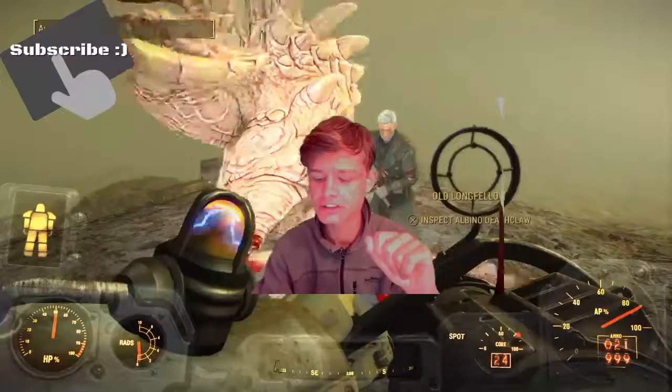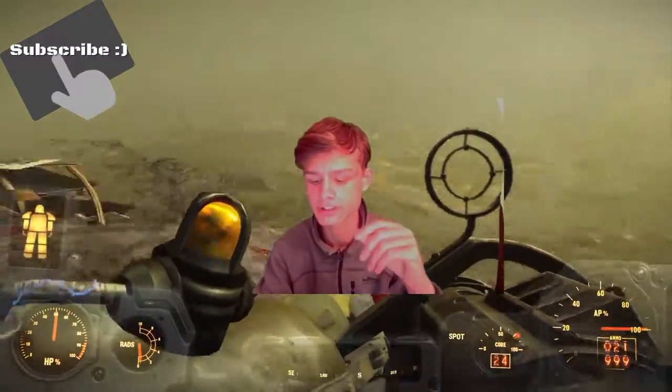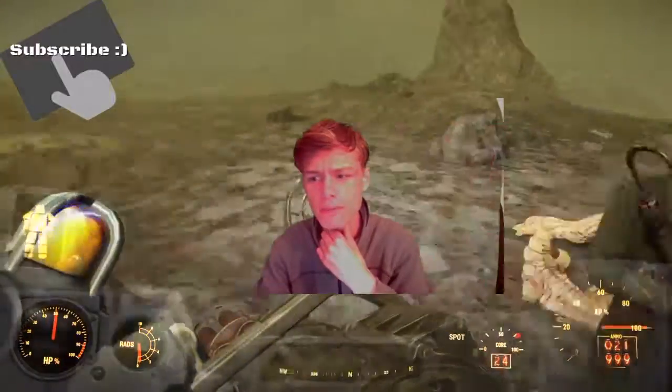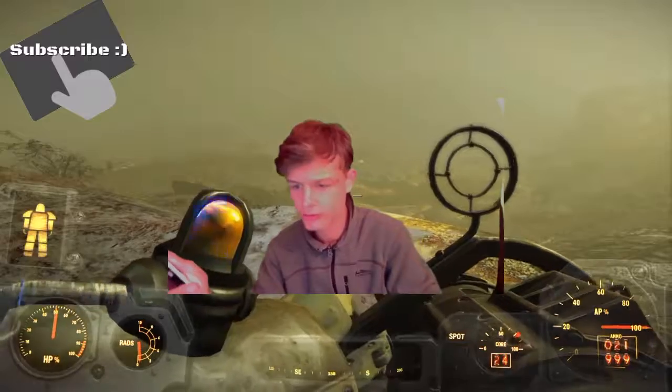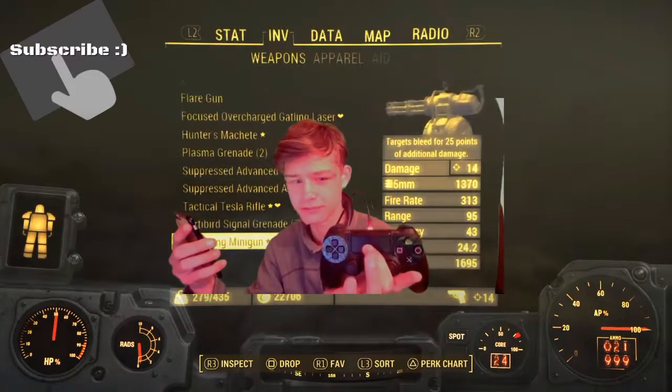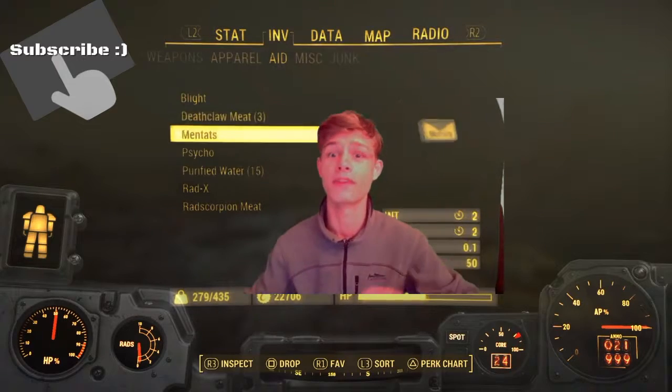The third thing that changed is that the Vault-Tec water pump and starting generator now auto-repair when entering Workshop mode. This means that if they broke, they would fix themselves. All you have to do is hold this little button over here if you're on PS4. If you're on Xbox, I don't know what you use to enter Workshop mode, but it fixes it.